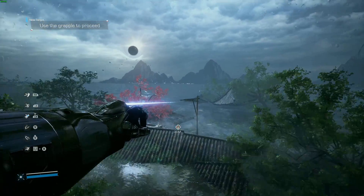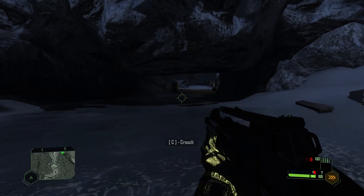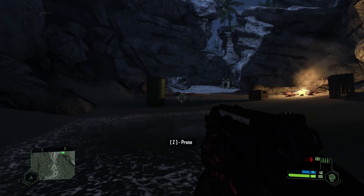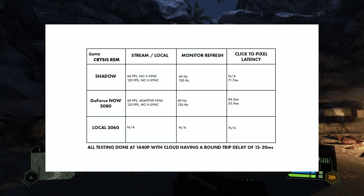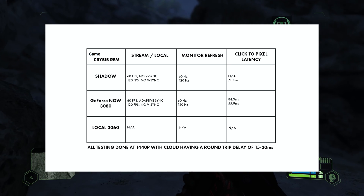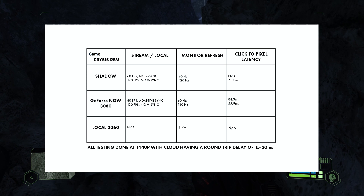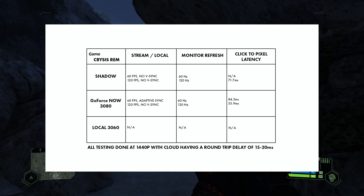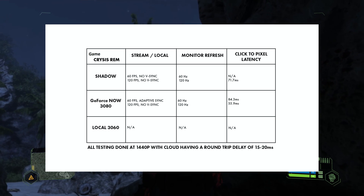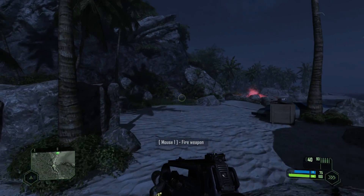Let's jump over and take a look at the Crysis Remaster. It was kind of a bonus — I only tested this game at 120 FPS on Shadow because I didn't think I was going to use it, but then I decided I did want to put it in here as context. For Shadow at 120 FPS, we had 71.7 milliseconds for input latency, which was okay. But over on GFN, still in those 50s, we had 55.9 milliseconds at 120 FPS, which was great. At their 60Hz though, we had 84.3, so Shadow kind of fell in between the 60 and the 120 there when it came to input latency.